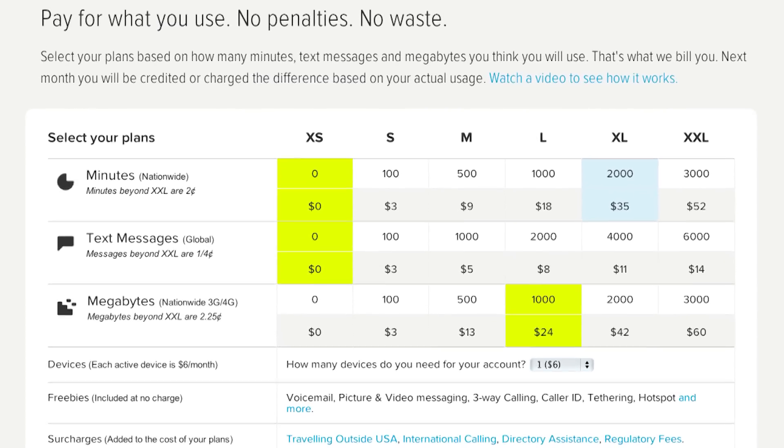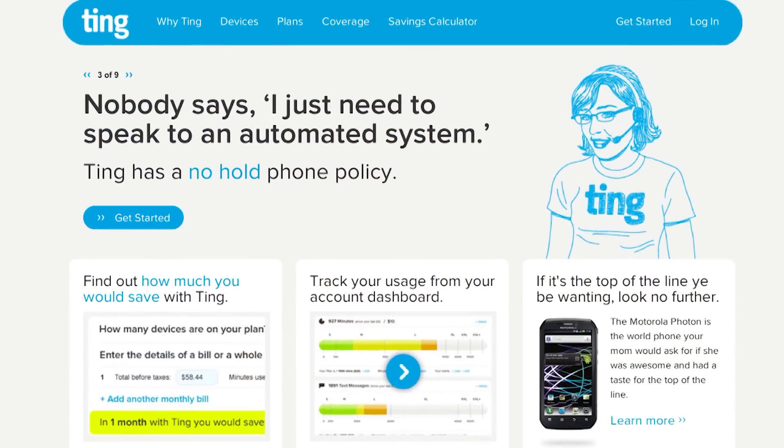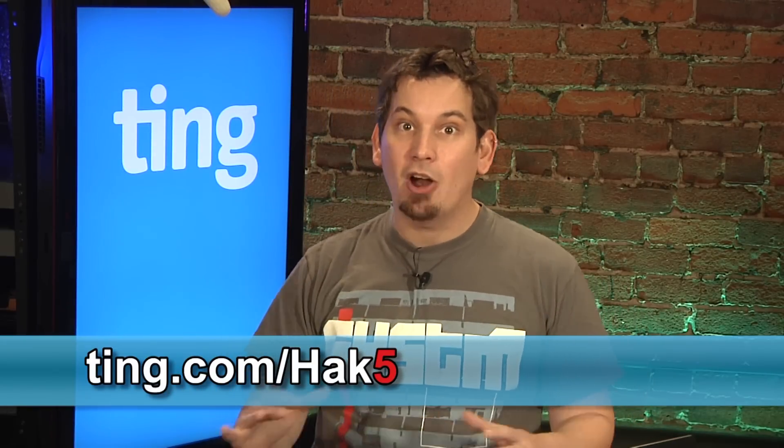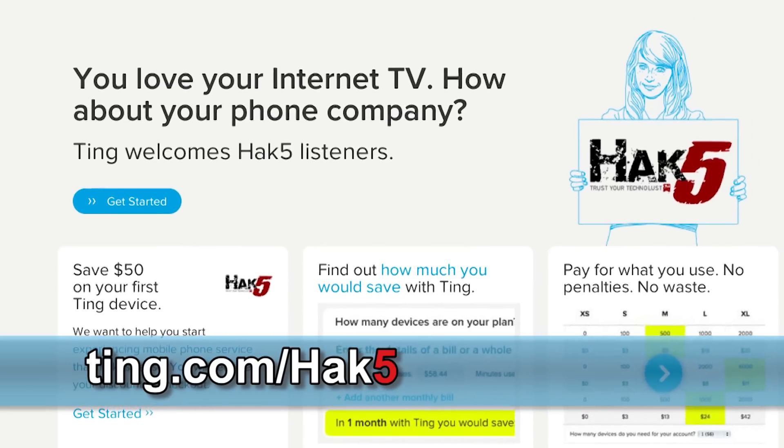They've put together a new kind of mobile phone service. They're run by a bunch of cool geeks up in Canada, and they think that you should only be paying for what you actually use, not some package deal that you may or may not go over and be penalized for. I personally use them with Pineapple because SSH traffic isn't very intensive and they've got great rates on data. With Ting, you pay individually for text messages, minutes, and megabytes. They're on the Sprint network, they've got 4G, Android phones, and some great data devices, especially if you're running Linux. And best of all, when you call them up, you get a human that can actually help you. They're offering $50 off any hardware when you visit ting.com/hack5 — no promo code, just hit that landing page. Go check out their online savings calculator. That's ting.com/hack5, and we thank them greatly for their support.